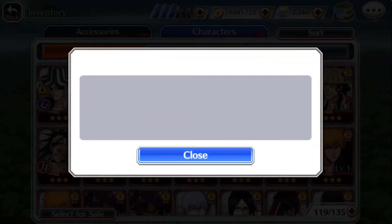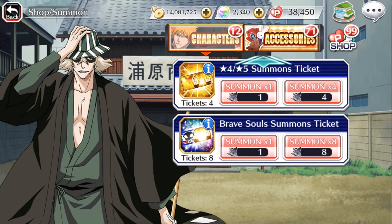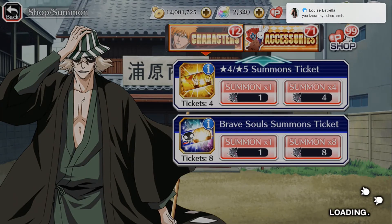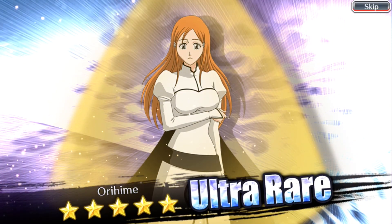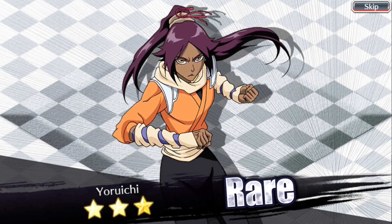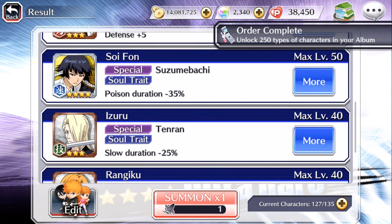I haven't gotten a single 5 star yet from all the 4 or 5 star tickets we got from events. Who knows, maybe today would be different - let's just do multi because we have eight. And that's my girlfriend - Orihime! 'Falling in Love with the Same Person' - Orihime! I don't have her yet so that's good. 125 orbs - nice. See, Brave Soul tickets never disappoint. So far I've already pulled three 5 stars from Brave Soul tickets in the 60-something days I've been playing this game. Pretty good odds.